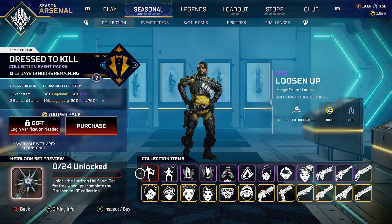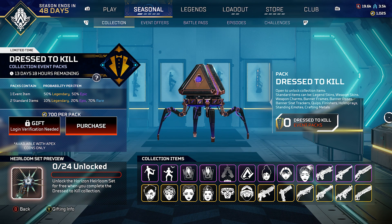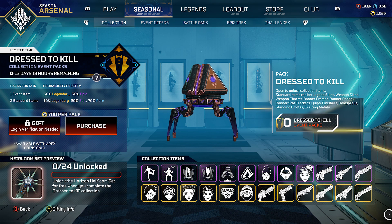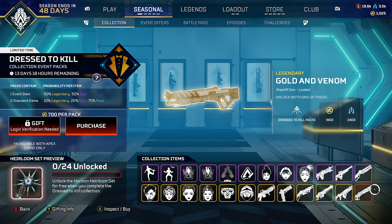Lastly is the Loosen Up Mirage emote. Imagine if you could use this emote for any of the legends — that'd be pretty cool and kind of funny. This is the Dress to Kill limited-time event, and it's not just these cosmetics for the collection — there's also a mode and stuff like that they brought back, which we'll check in a second.